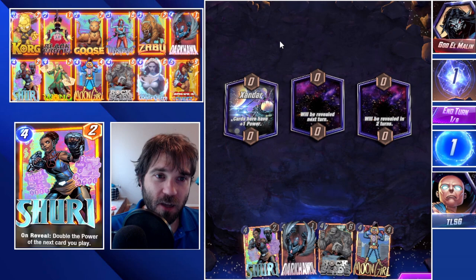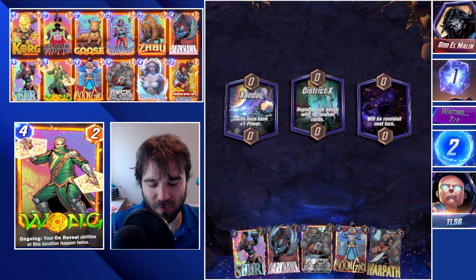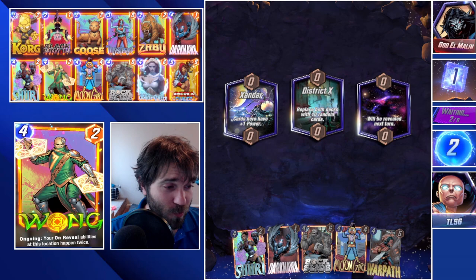You did it again, my friend. You did it again. Next up we have God L Malin and the first location is Xandar. We do have some of our stacked four cost cards. District X comes down and just ruins our whole life.